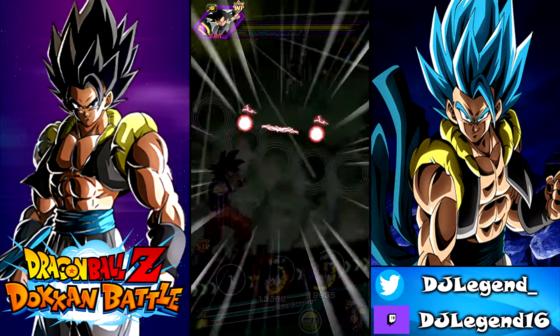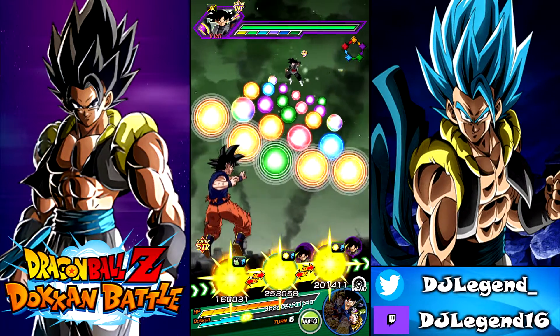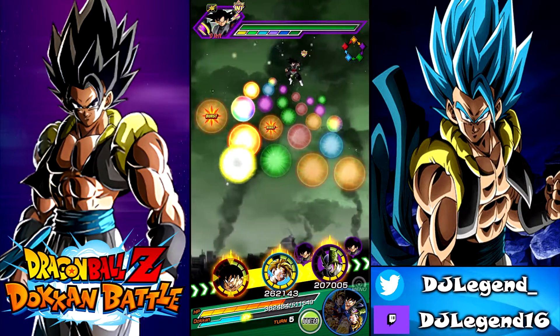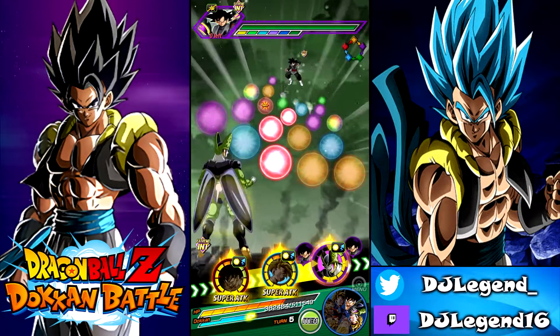Another good thing — LR Gohan when he transforms makes rainbow orbs, which is beautiful. And I have these guys linked up together because in both forms — fused and unfused — they only miss one link with each other. In this form it's Golden Warrior and Saiyan Lineage that's the difference, and in the fused form the only thing they're missing is Power Awakening, but I still get Golden Warrior.